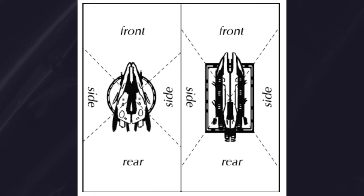Every ship has a front, side, and rear facings. If you're using square bases, this is pretty easy to determine just by drawing a line that passes through the corners of the base. If you're using round bases, it might be a good idea to mark your bases somehow to more easily determine the facings.